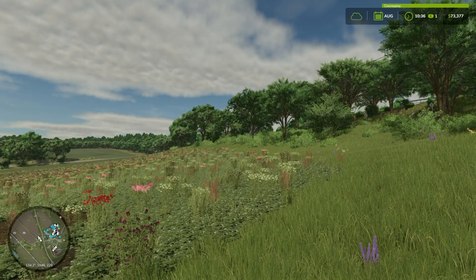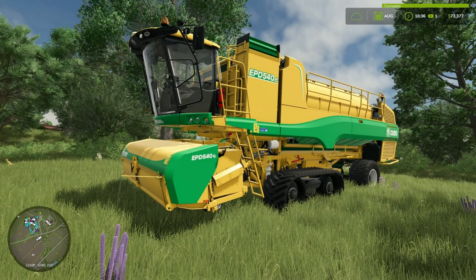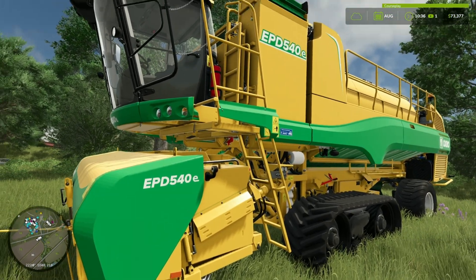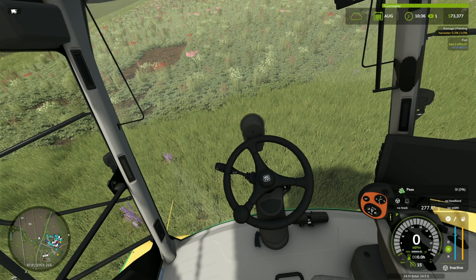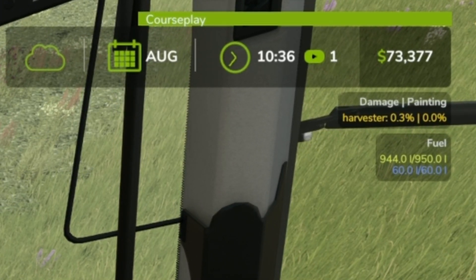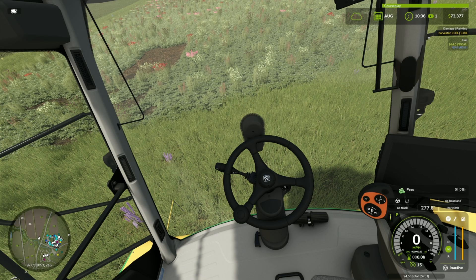We've got a simple pea harvest to go take care of, and we're going to try it with all new CoursePlay for Farming Simulator 25. Let's jump into our pea harvester here. Up at the top right you see that we have CoursePlay available to us — that's the warning area of the screen. Let's take a look quickly at our controls, because you get a new controls section with a lot of mods. Let's go look at our controls in-game.